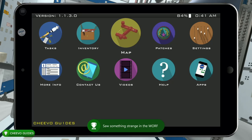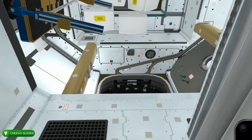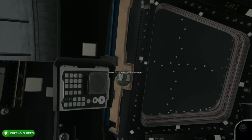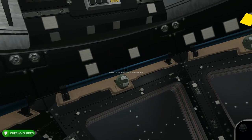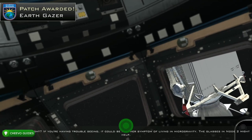On to the next task — pull up your tablet, go to your map, and the yellow indicator is going to be on the Tranquility module, which is Node 3. Once you get there, look down and interact with each of the yellow indicators, which are basically windows. Open up all the windows and you'll unlock the Earth Gazer achievement, worth 25 Gamer Score.